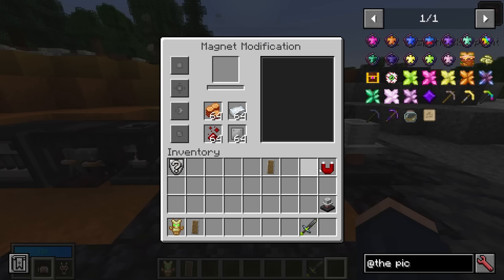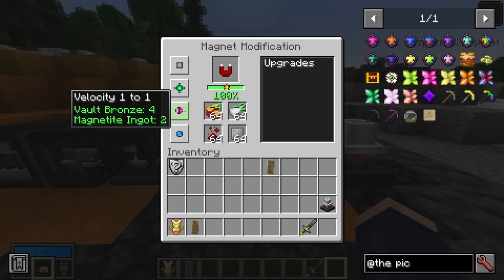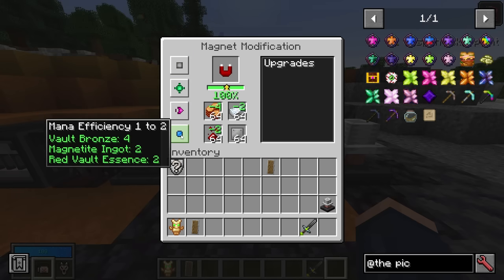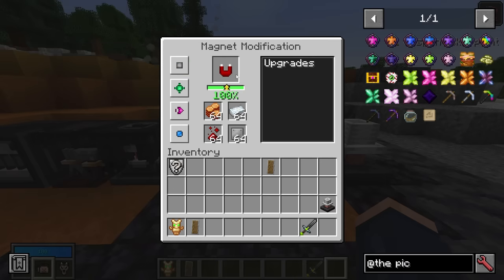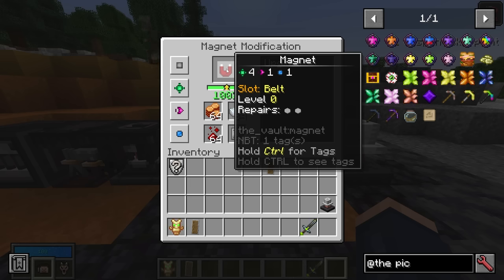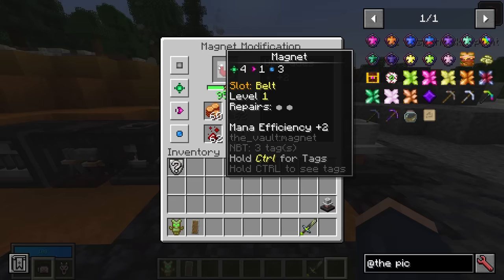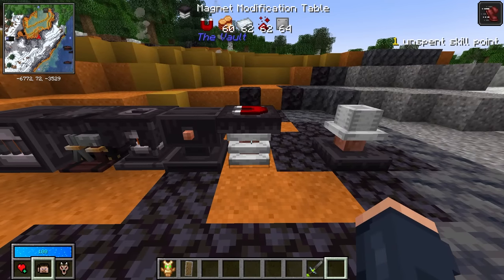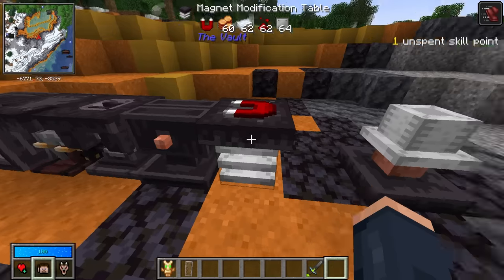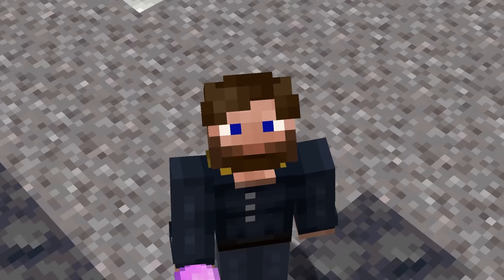The same premise applies to Magnets using the Magnet Modification Table. Once you've crafted a magnet you can add durability, range, velocity, and mana efficiency. Mana efficiency affects mana use in the overworld, velocity means items come to you quicker, range increases your magnet's range, and durability gives more overall durability. Keep in mind magnets use durability in both the overworld and in vaults. Durability, range, and velocity are probably the most important upgrades. There's also a Demagnetizer — if you don't want your magnet working in your base, just place one and it won't attract items in that area.